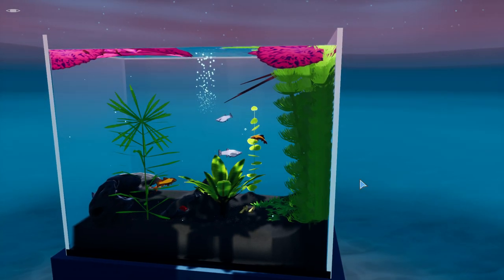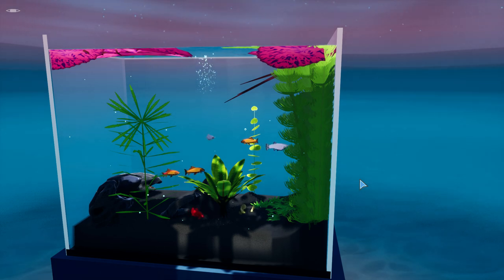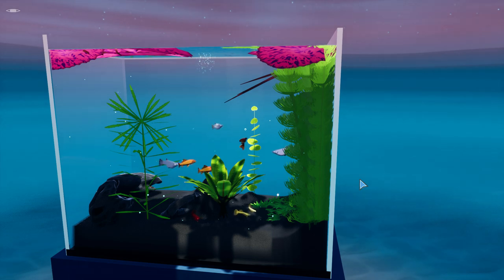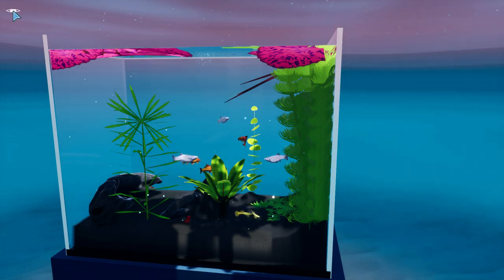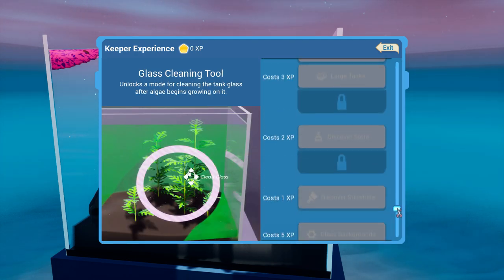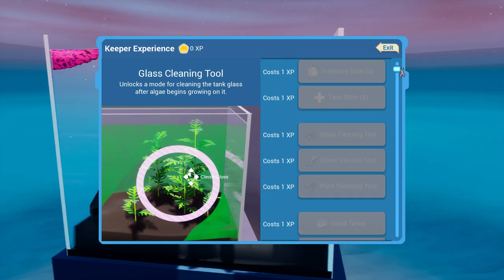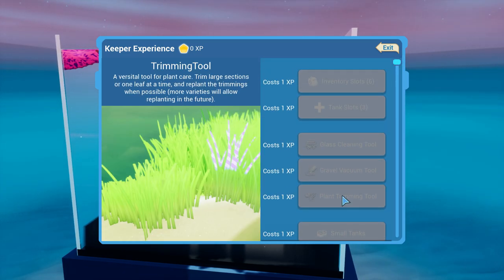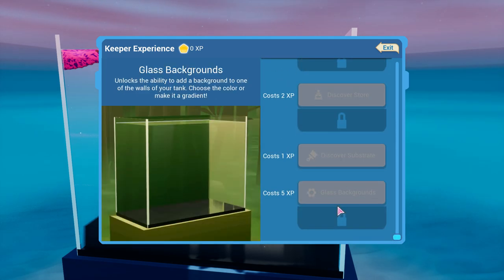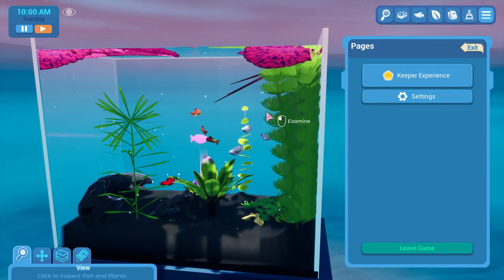I'll end the video here, I guess. Nothing else cool to explore — pretty chill game, fish tank simulator. But as I said, some filters are missing. I can unlock the gravel vacuum, glass cleaning, plant trimming — but still there are no filters, which actually should be in place I think, which is strange. Okay, thanks and see you next time!